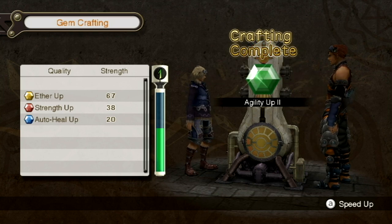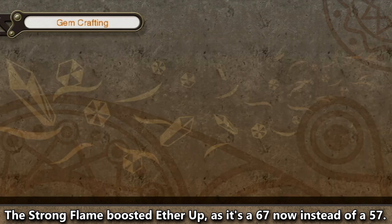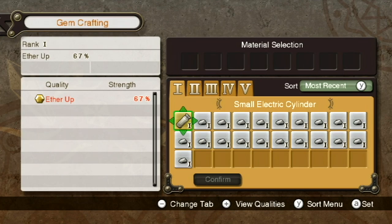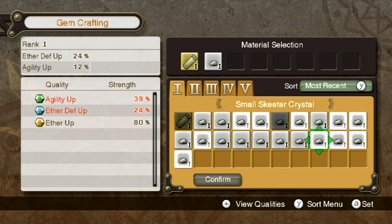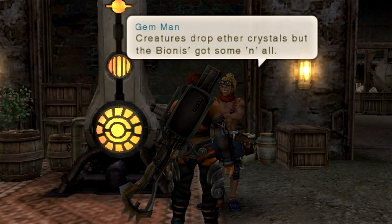The crafting voice lines are hilarious — it genuinely sounds like they're saying 'to you, to me.' Joking aside, I did such a good job picking out my crystals that I was able to get an Agility Up 2 gem, even though I only used rank one crystals. In some cases you can exceed the base rank like that. One thing I haven't mentioned: Monado Buster, one of Shulk's most powerful attacks, is based on ether damage, not strength. If you don't want to listen to the quotes, just hold down the A button while crafting. Crafted quite a few gems. The gem man tells us we can find ether deposits throughout the Bionis.